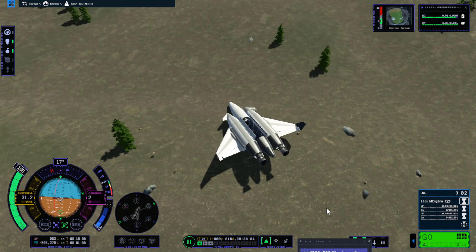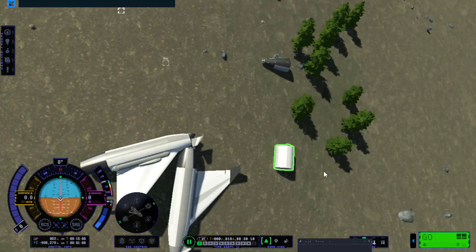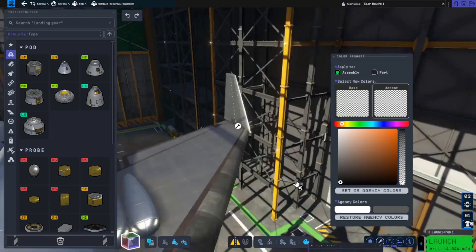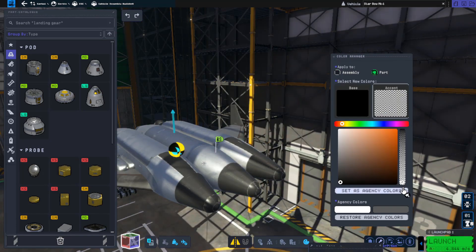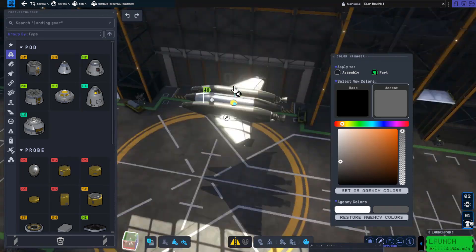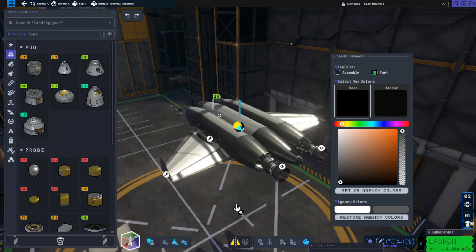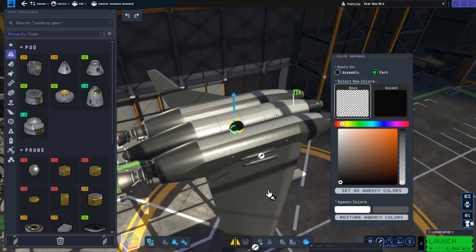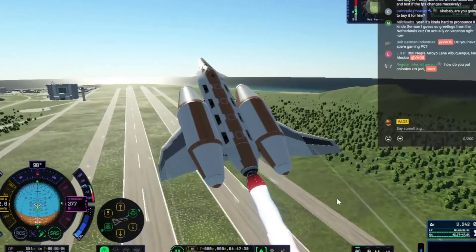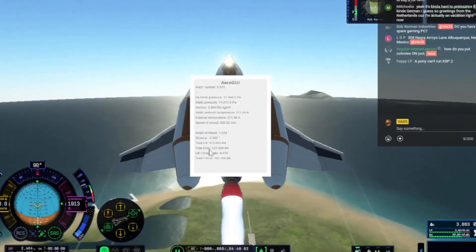Why am I using a rocket SSTO? Why not ones powered by the rapier? Well, right now I'm not very familiar with the drag models for the parts in KSP2. I'm not sure if the rapier has more or less drag than KSP1, if putting an aerodynamic nose cone behind the rapier helps with drag, or what kind of drag the wings have. All this is still new and still very buggy. So instead of worrying about making the SSTO as super drag-efficient as possible without knowing if any parts are even capable of that, I've opted to go full rocket SSTO.